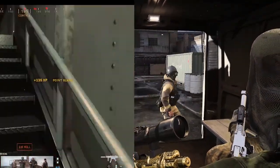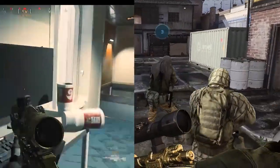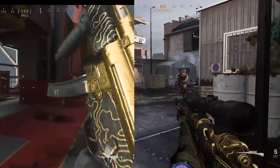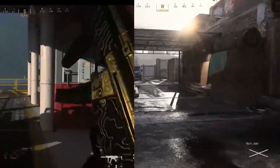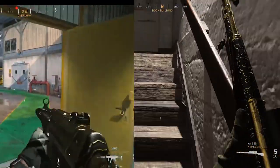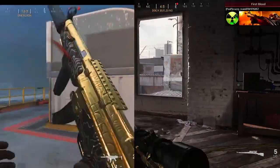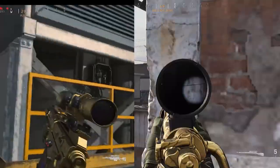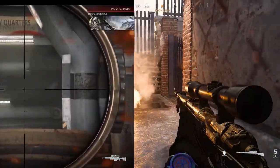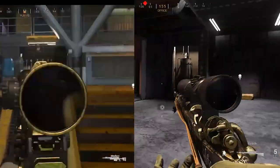Now we're back on the comparison — as you can see, the right side is 16 gigs of RAM and the left side is 8 gigabytes. It seems a lot more clear on the right side and we did get more frames. The full-length 16 gigabyte footage is about four minutes in. Be sure to hit that like button and subscribe, and let me know down in the comments what you want to see.